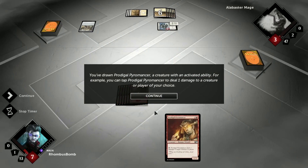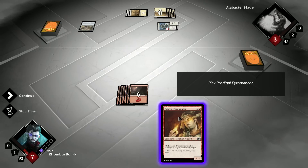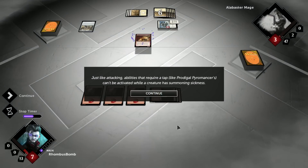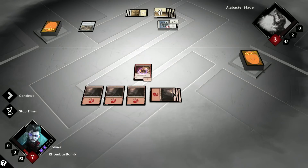You've drawn Prodigal Pyromancer, a creature with an activated ability. That means this creature allows you to take an action, pay a cost, and then this creature does something — an effect. Prodigal Pyromancer allows you to tap it, and if you do, it deals 1 damage to a creature or player of your choice. So that's going to come in handy taking care of that Pegasus. Let's put out our Prodigal Pyromancer. Just like attacking, abilities that require a tap, like Prodigal Pyromancer's, can't be activated while a creature is summoning sick. Unfortunately, we're not going to be able to take care of that Pegasus right away since he has summoning sickness.